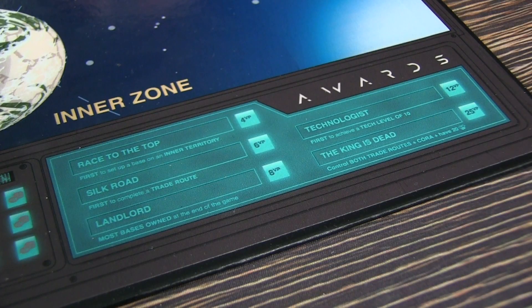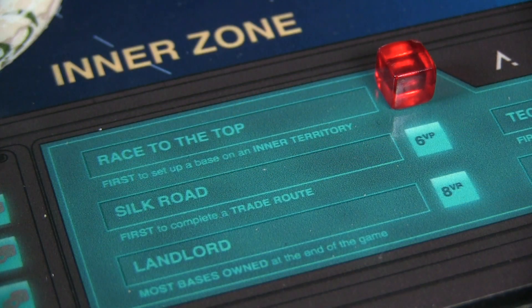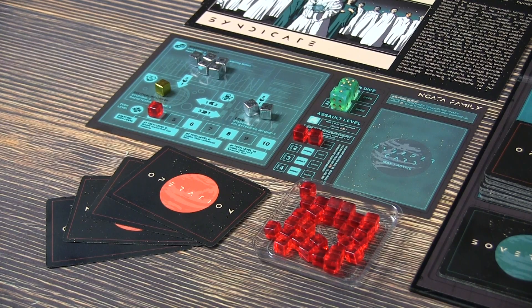Throughout the game you can collect rewards at the bottom of the board based on the game state and what you've achieved, placing a cube to show claimed victory points. The game continues round after round until the Beginning of the End sovereign card appears, after which the game ends after one more full round. With the game lasting six to eight rounds, you want to hold territory as long as possible, accumulate the most points, and be the ultimate syndicate in the galaxy.